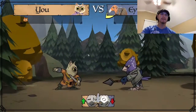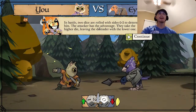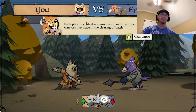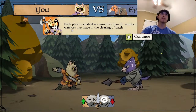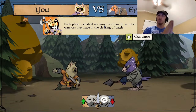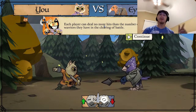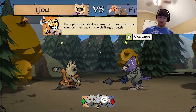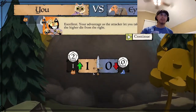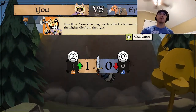They're in a tussle, they're fighting. In battle, two dice are rolled with sides zero to three to determine hits. The attacker has the advantage — they take the higher roll, leaving the defender with the lower one. Each player can deal no more hits than the number of warriors they have in the clearing. This is similar to Risk: if you roll higher than your soldier count, you can only deal hits equal to your soldiers. We got two, but since we only have one warrior, it's one hit — and since they only have one warrior, we kill them.